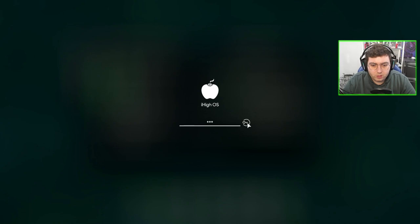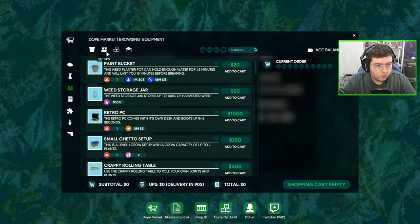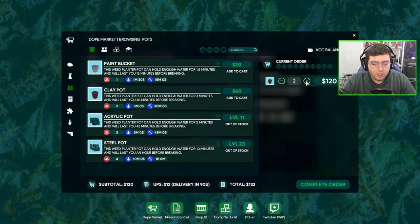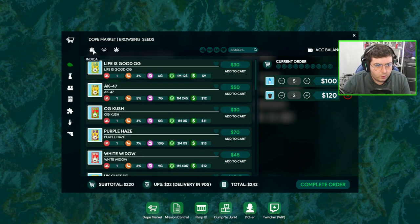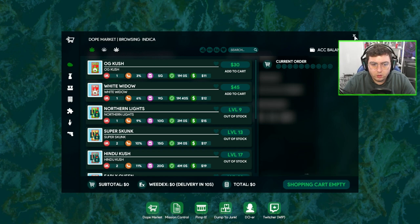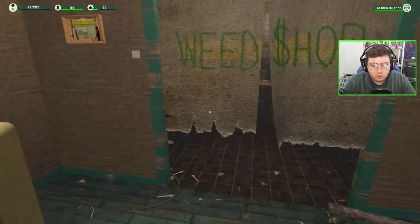We're going to farm up and get a bunch of OG Kush. Let's try for the 100% OG Kush mission first. Our goal now is to get clay pots, which we've unlocked — they last longer and contain more water. We're going to get two of those. We're at $462 so we're pretty good. We'll get some quality boost, buy five of those, get some OG Kush, and for delivery use Weed Express. That's $408 all up.